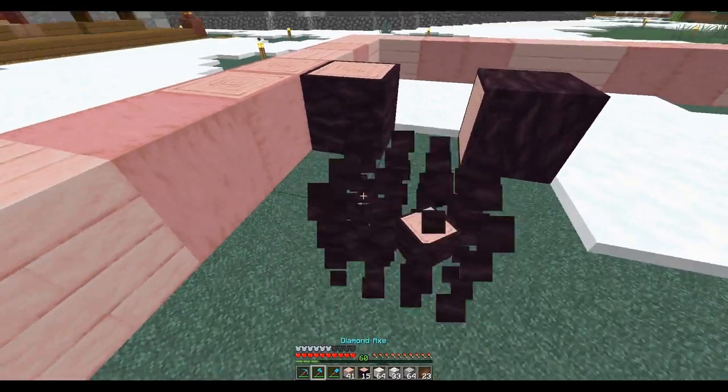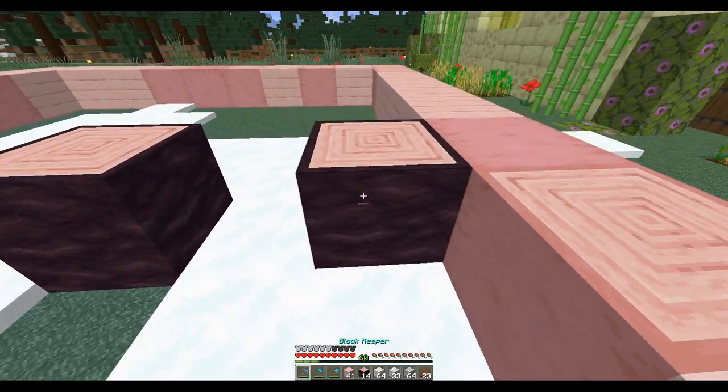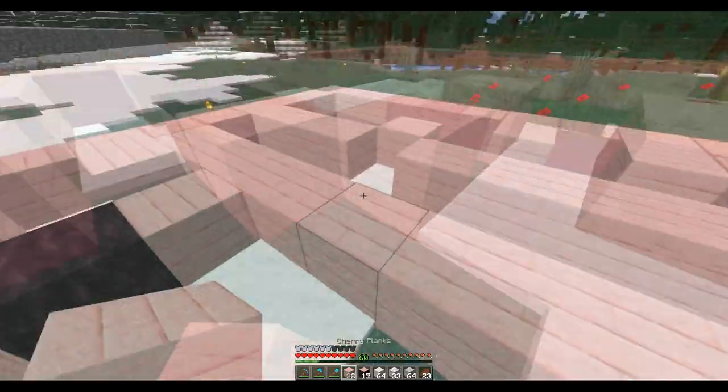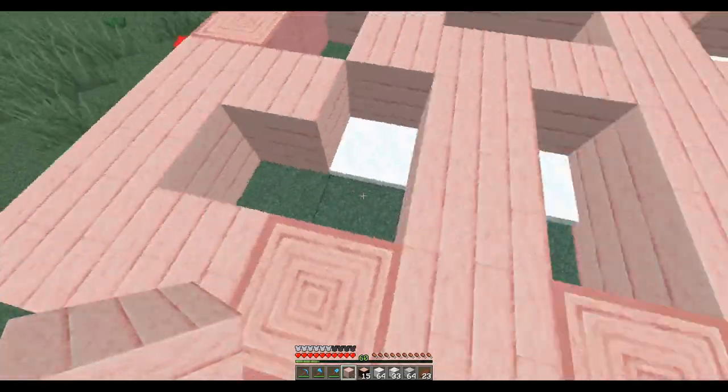I don't want those little circular things showing — looks like I've got to put the other ones down first. Having a little trouble placing blocks again.